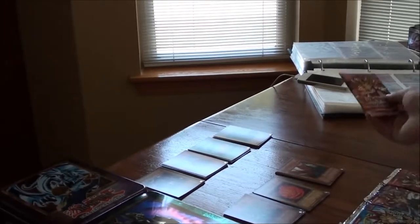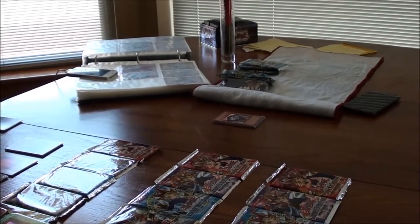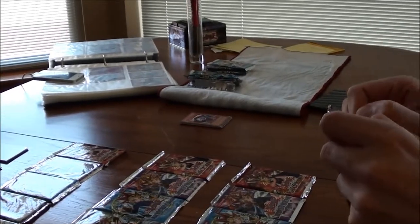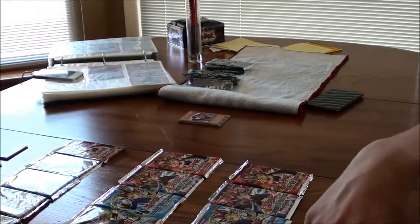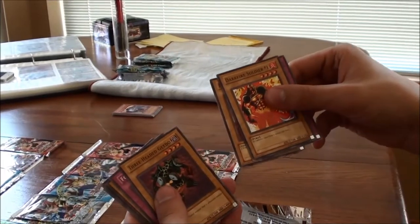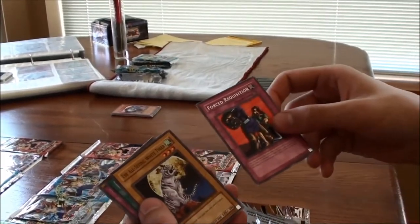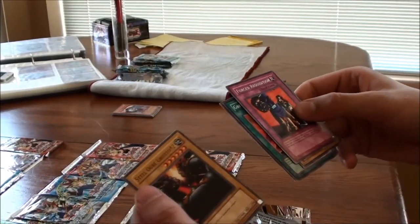Not Taylor, do you want to open the Pharaoh's Servant pack? Sure. There's a space here to open it — look how clean that opened! From it: Dark Fire Soldier Number One, Metal Detector, Flying Kamakiri Number Two, Three-Headed Guido, and as the rare: Forest Requisition — a rare! — The All-Seeing White Tiger, Ground Collapse, Light of Intervention, and Steel Ogre Grotto Number Two.